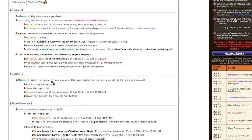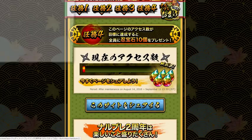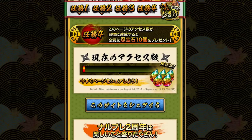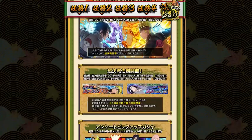Going on to number four: when the number of page accesses for this page reaches the goal, everyone will get 10 pearls as a present. Share this page — there's a large blue button to share the site. I'm going to go ahead and tweet this out and link it in my description so you guys can come here and share it. This is 10 free pearls just for sharing the page. We started two days ago and it looks like we barely did anything, so we definitely need to put a dent in this and make it happen.